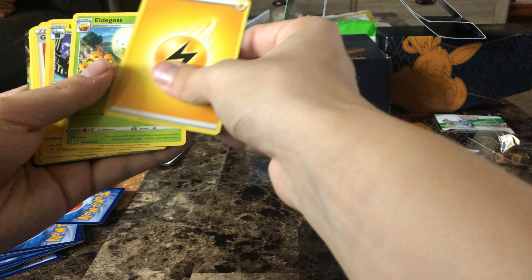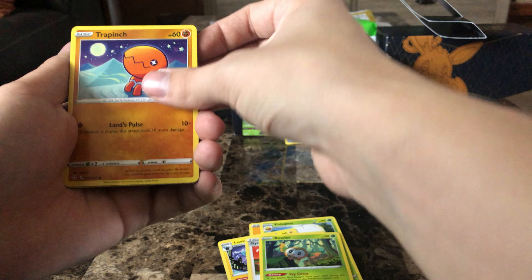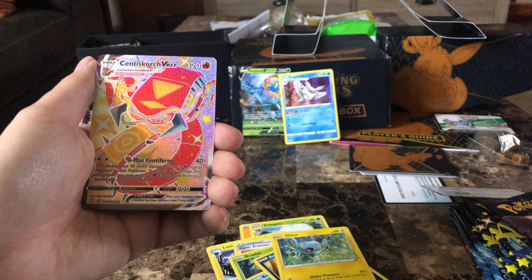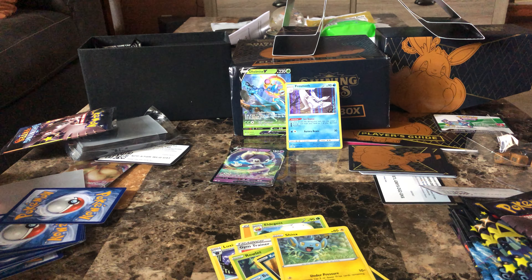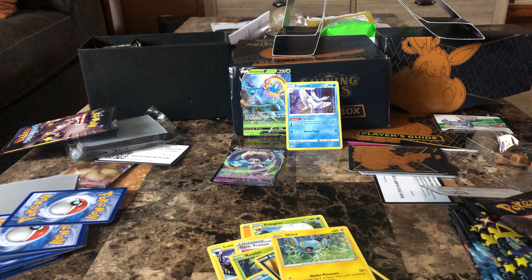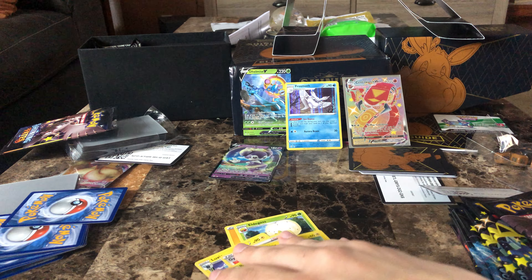There we go. Energy, Eldegoss, Flexio, Gym Trainer, Rowlet, Trapinch, Boizel, Koffing, Shinx, Centiscorch V — Max, Shiny — and then NDDV. Alrighty, let's sleeve it up. Their first shiny of the day. Pretty nice one, too. Full art. We'll put them there, NDDV can just sleeve there.